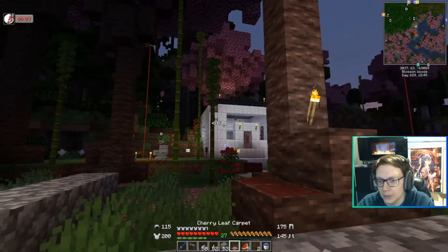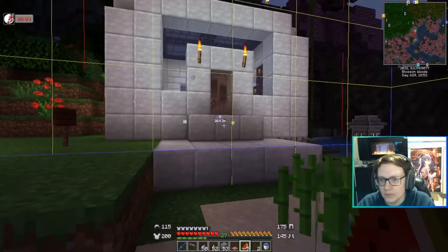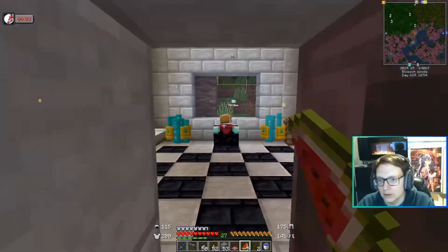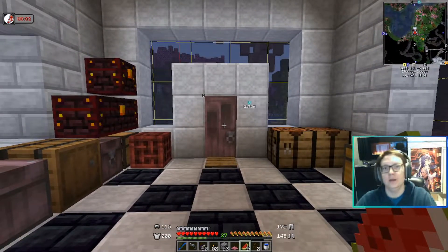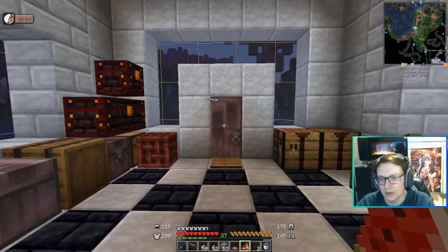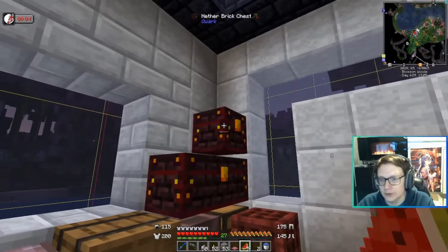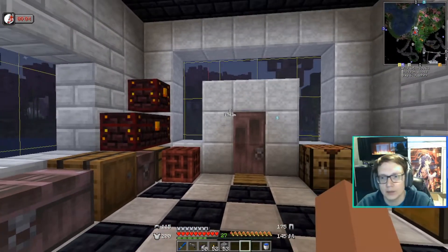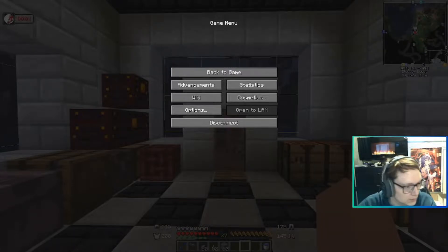We are going to need to take out this tree, because we need to build a large windmill. I will work on that and then be right back. Quick introduction before a bit of a cut — just a small building so that we can get a windmill up and running. I will see you in just a moment when I have some crafting to do.